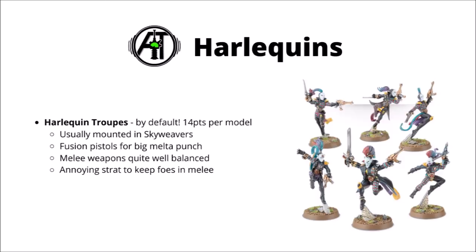For Harlequins, picking the best troop choice is easy because there is exactly one. Fortunately their Harlequin troops are a very good one — perhaps a little bit pricey for their profile at 14 points each, but in the context of Rising Crescendo, with their crazy mobility and flexibility, good transports and decent wargear, they can really punch above their raw stats as they can usually dictate the terms of the fights they're getting into. Typically most people want the vast majority of their troops mounted in Skyweavers. Soaring Spike can be very nice with fusion pistols, getting very close very quickly for a big melter punch, or if playing Frozen Stars melee weapons might be a bit better. They also have a really annoying stratagem to keep foes in melee after they've fallen back, which could catch an unprepared general out. A solid enough unit — which they kind of need to be in a codex with quite so few options.